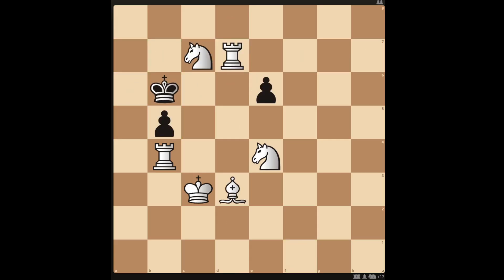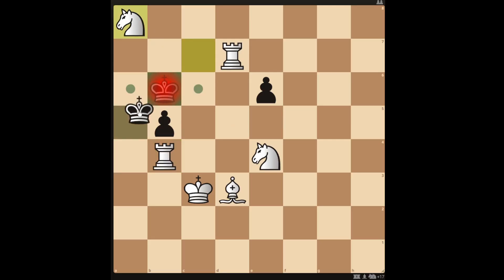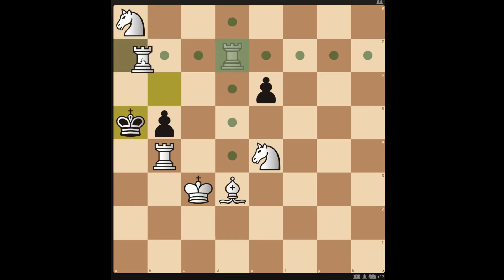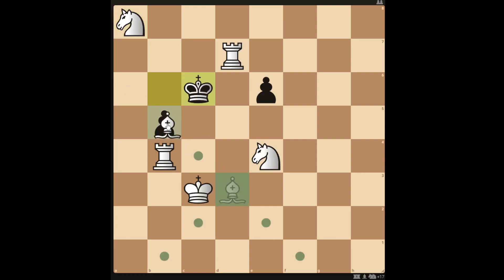Let's take a look at the solution — pause the video if you need more time. The way to get the checkmate in 2 is to move the knight to a8. If the king moves to a6, you can checkmate in 2 by moving the rook to a4. If the king moves to a5, you can checkmate in 2 by moving the rook to a7. And if the king moves to c6, you can take the pawn with the bishop to checkmate in 2.